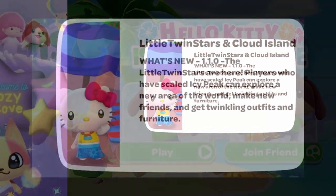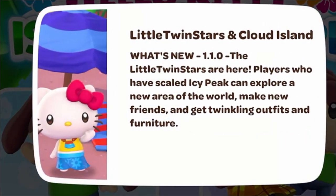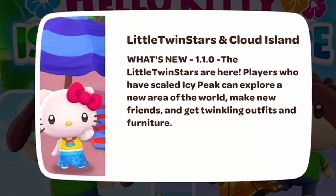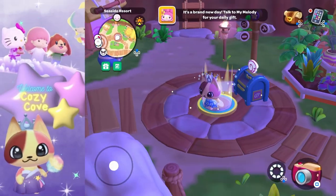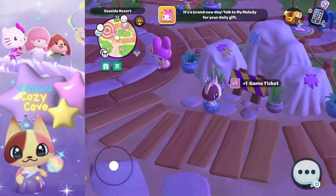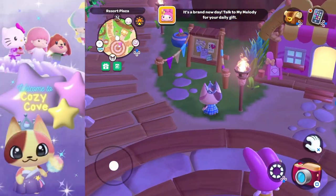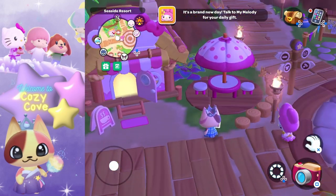The Little Twin Stars and Cloud Island are brand new for the 1.1 update. Players who have scaled the Icy Peak can explore the new area of the world, make new friends, and get twinkling outfits and furniture. But what if you haven't scaled the Icy Peak yet? Don't worry — you will have some of the new content available to you right away, and after you've scaled the Icy Peak you'll be able to unlock the rest.